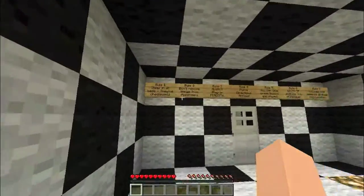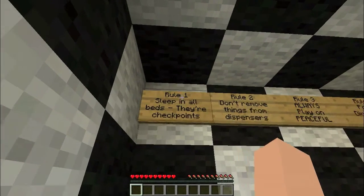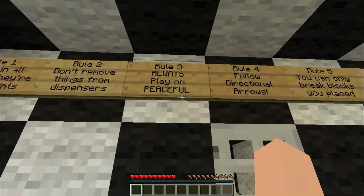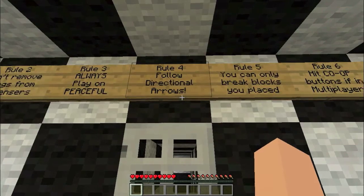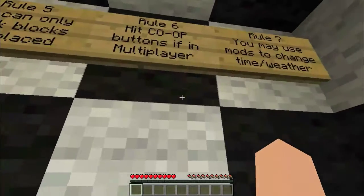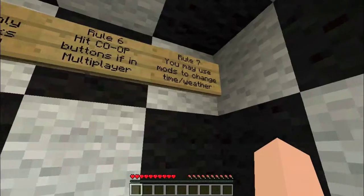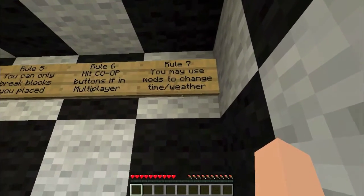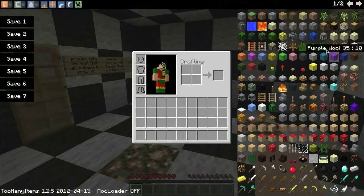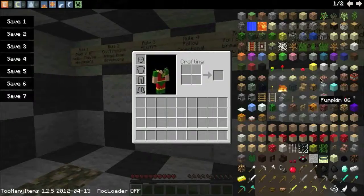Let's get right into the rules. Rule number one: sleep in all beds — they're checkpoints. Rule number two: don't remove things from dispensers. Rule number three: always play on peaceful. Rule number four: follow directional arrows. Rule number five: you can only break blocks you place. Rule number six: hit co-op buttons if in multiplayer, which I am not. Rule number seven: you may use mods to change time or weather. Just for this map I have downloaded Too Many Items so I can change time if I need to sleep — I'm not going to be using it to cheat.